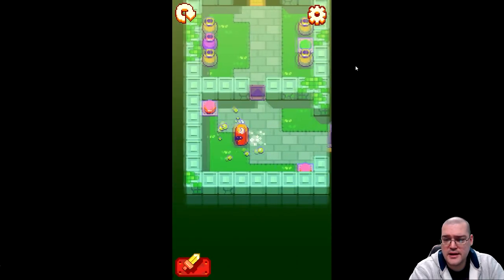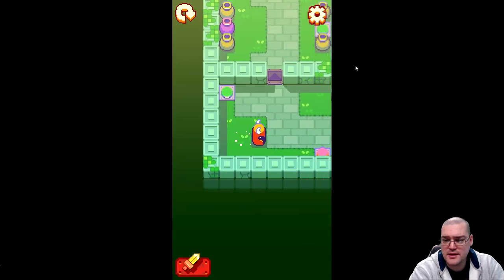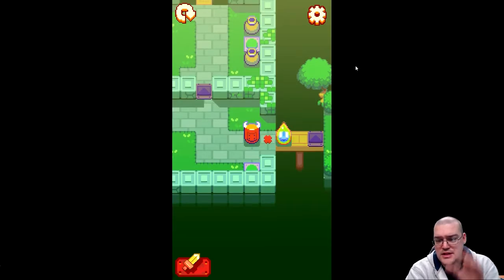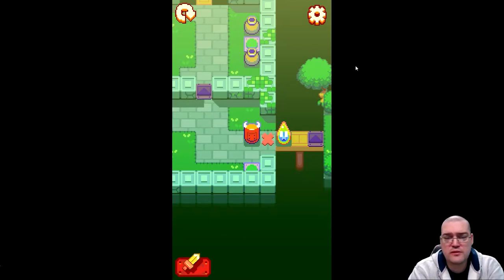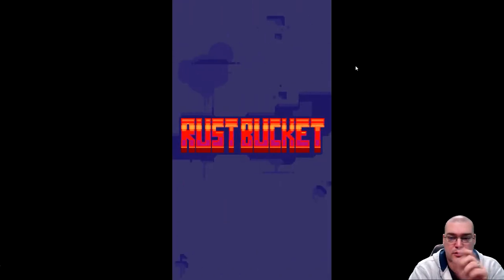Let's take out these guys. You can see I get two turns for every one of theirs, which makes taking them out a lot simpler than some of the later enemies. This is something I want to point out that the game does — if you're patient, it will paint a red X on the screen. So if I was to move there, that guy would kill me. It's got a pretty good tell for whether or not you're going to receive damage.